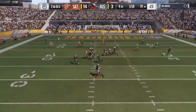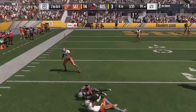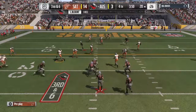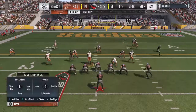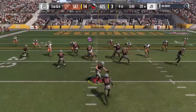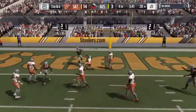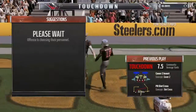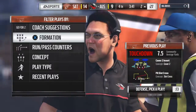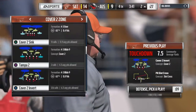Play action — Rivers flips it out to the flat, complete, no gain. Third down. The offense has answered everything the defense threw at them, including the safety valve, and he will take this one in for a touchdown! Ryan Tannehill from 19 yards away — his guys have made this a one-score game.